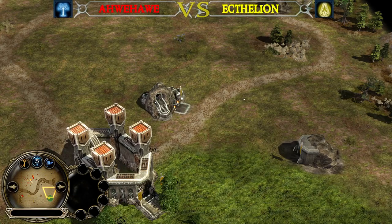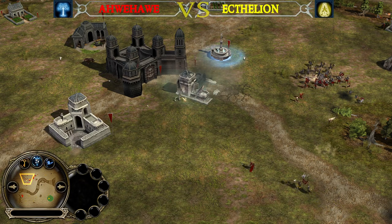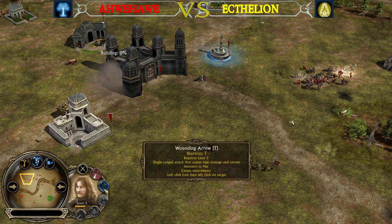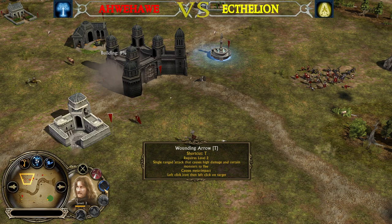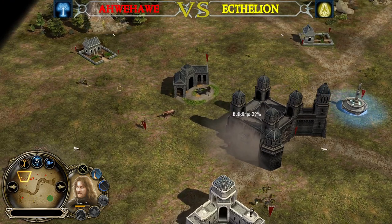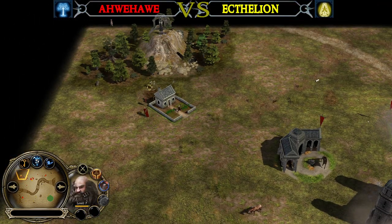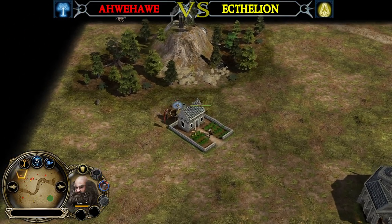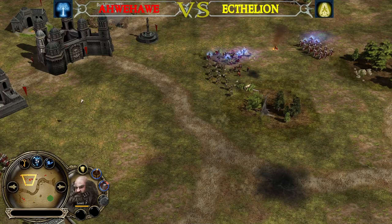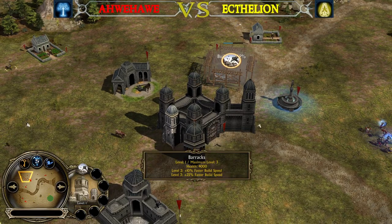Gloin was using the Shake Foundation — the Barracks has been taken down. He's quite healthy still, Faramir shooting him down. He was also using the Wounding Arrow. Wounding Arrow is a single target ranged attack that causes high damage and causes certain monsters to flee. If you use it on certain monsters, they will be running away from Faramir. Dancing around, he's healing up. Slam is dealing quite a lot of damage to Faramir as well. The Hobbits are defending the farms of AveHave, who is now rebuilding his Barracks.